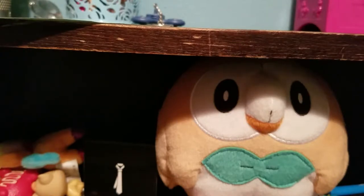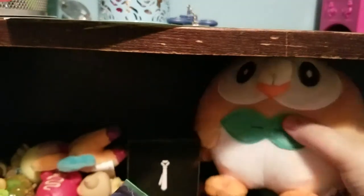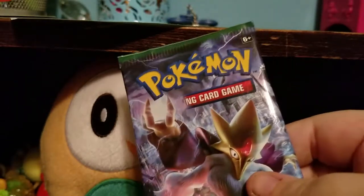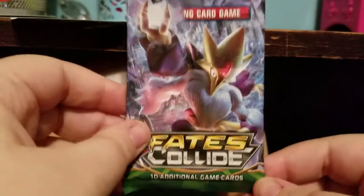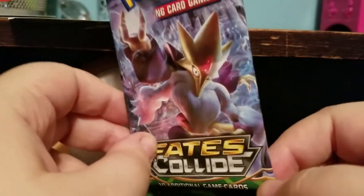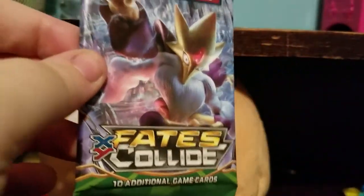We're going to start with a Fates Collide. Get out of the way, Rowlet. Get out of the way, scissors. That is my chair, and I'm sorry for that noise.